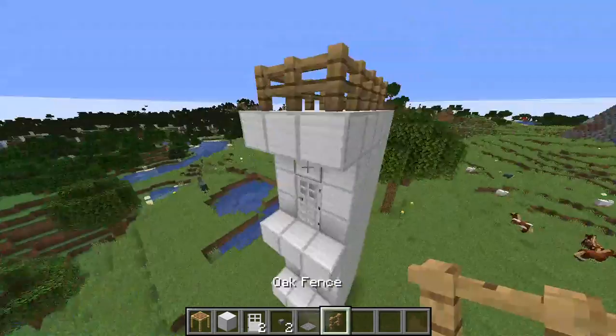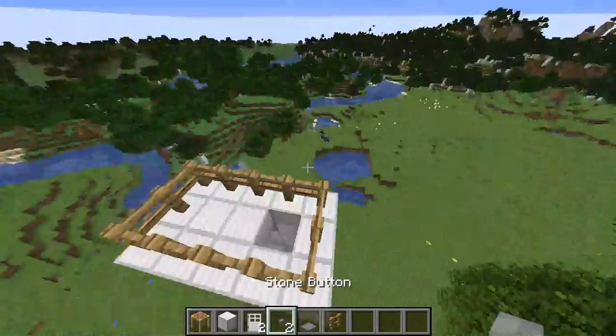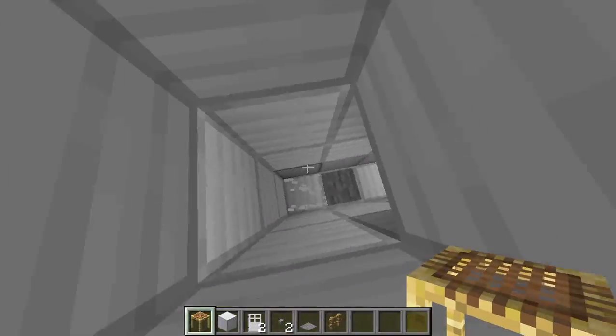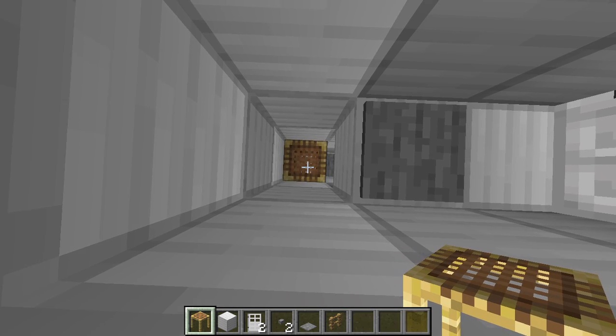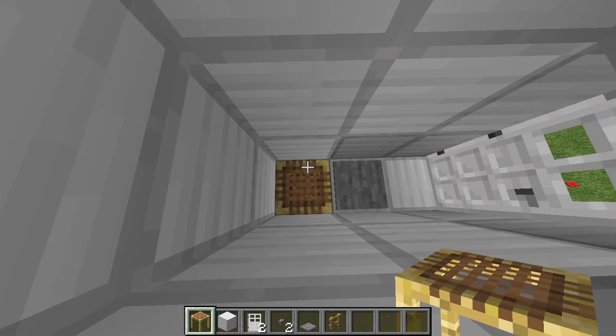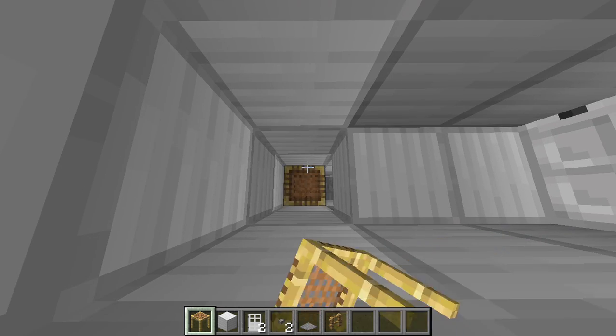Now we are pretty much done. All we need to do is get scaffolding — it's only available in 1.14 and up. You can't actually place scaffolding on top of each other directly; you need to place it off the wall.